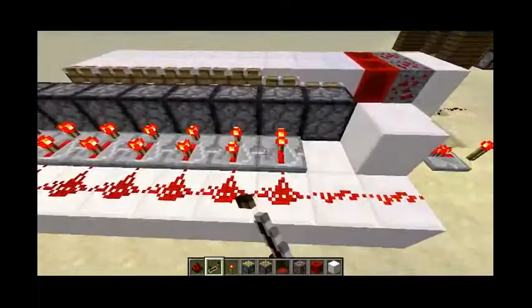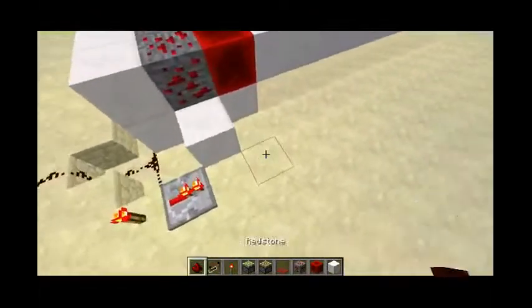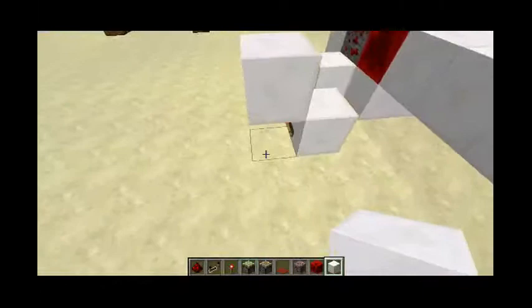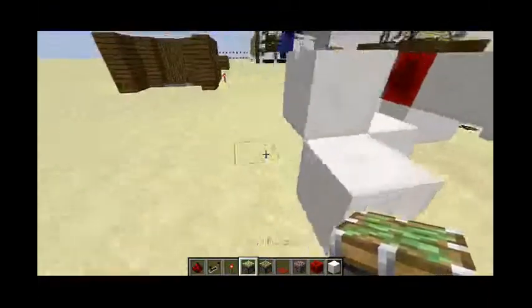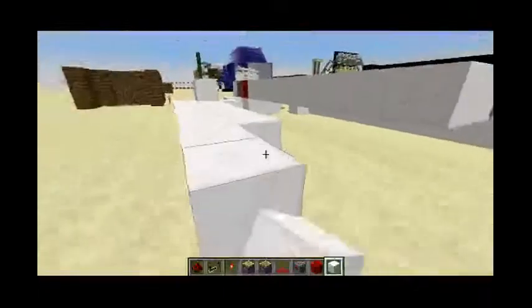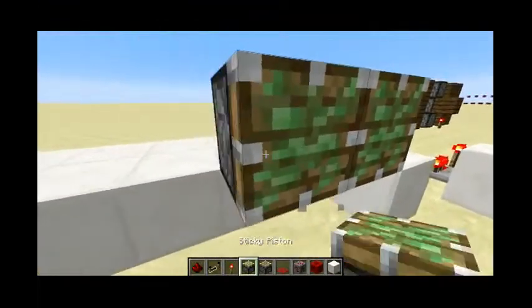Three ticks — or two ticks depending on how you look at it — so the pistons will be looking at you. You're going to do the same thing on this side: put a piece of redstone, a block, a torch, a block on top, and an output. Then run it the whole length. Finally, you're going to place the sticky pistons next to each other just like that.